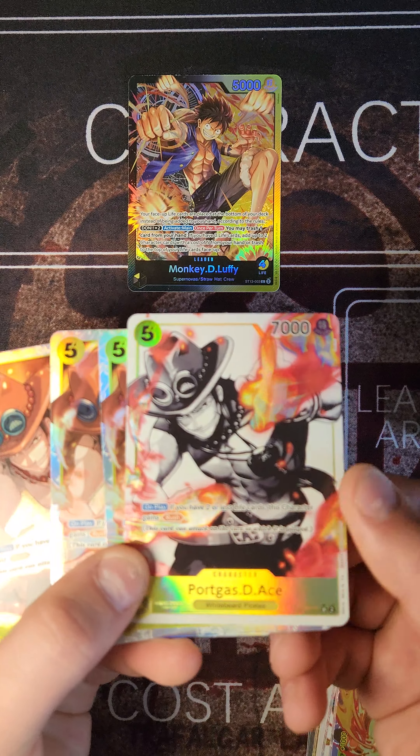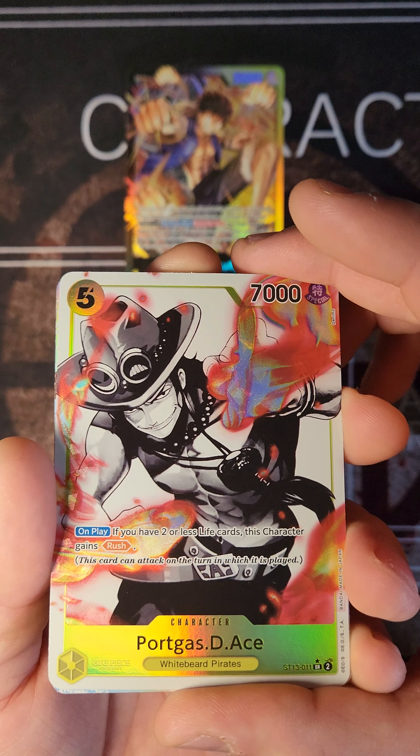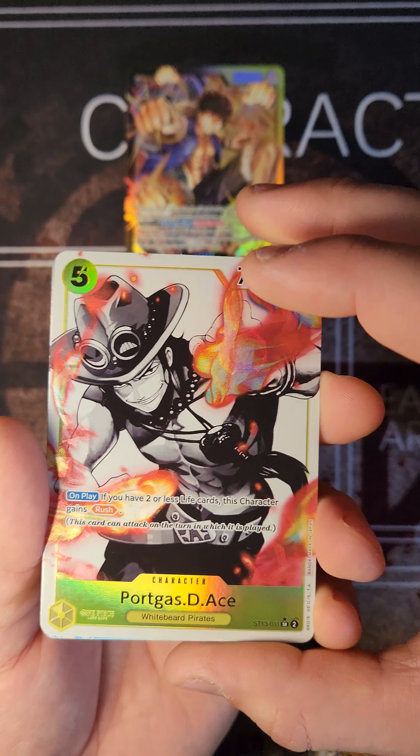Next we have the 4 Portgas D. Ace — adult version. On play, if you have 2 or less life cards, this character gains rush. He's a 7K body, which is really cool.